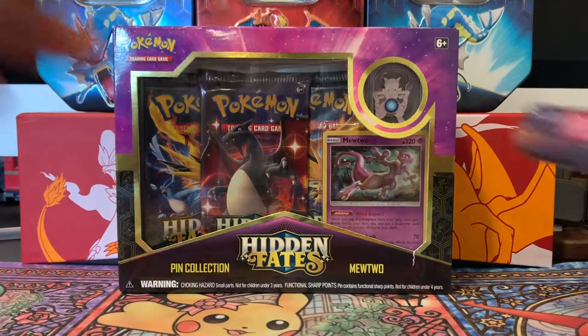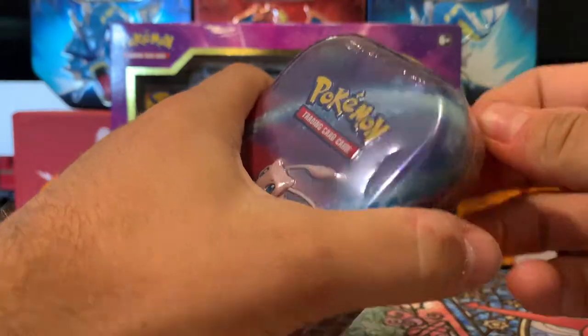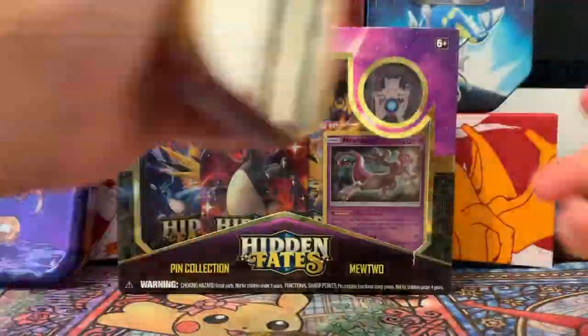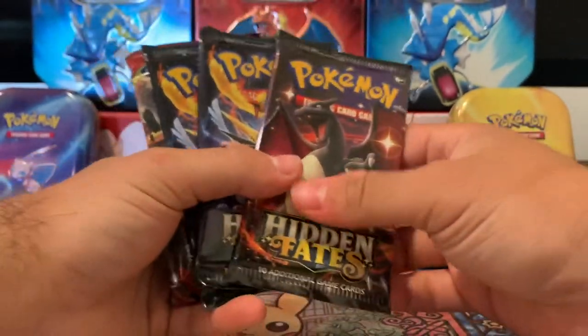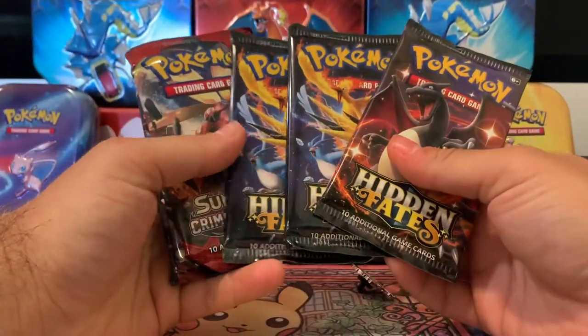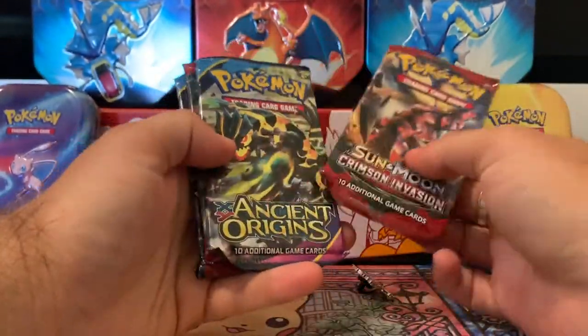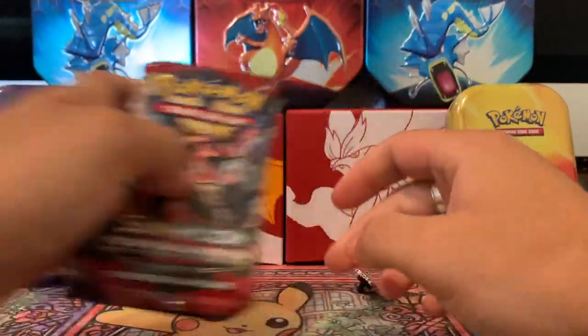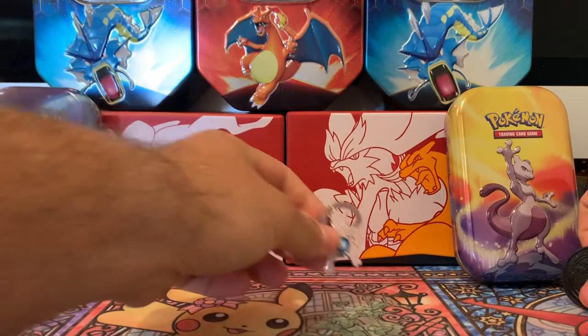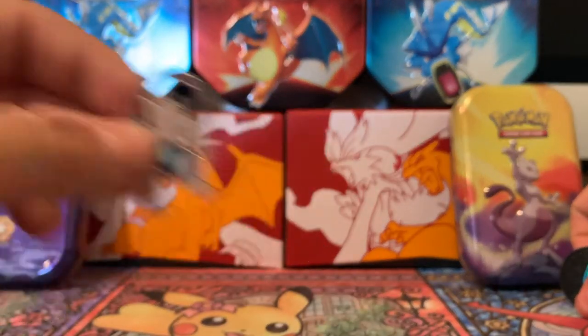So let's get all of the products open and see what we have inside. These are the packs we have. We have three Hidden Fates packs, and we again have two Crimson Invasions and two Ancient Origins. We also have the normal Mewtwo pin here.